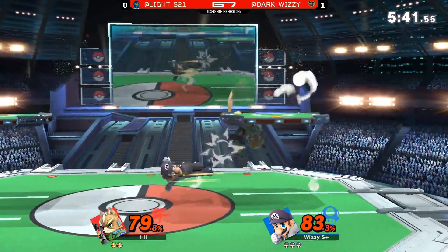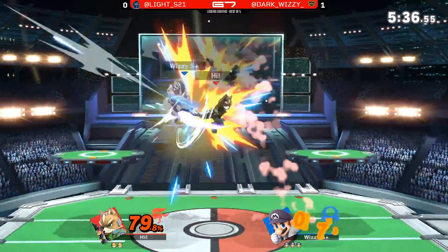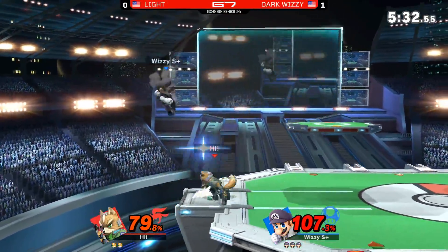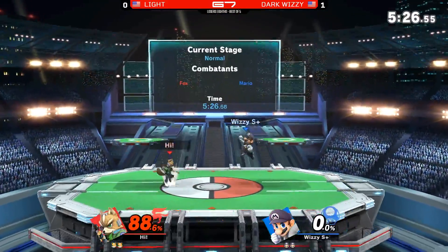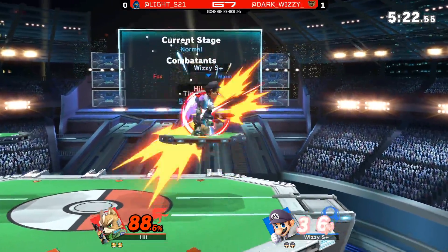He's able to get hits with the chain of dash attacks but still needs more damage. Dark Wizzy actually jumping in the air — and that up smash, like I told you before, look how high it hits. It's such a good anti-air, and against the character literally named Jumpman — just being able to catch him again and again.